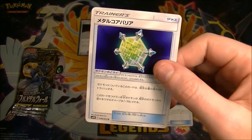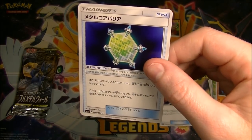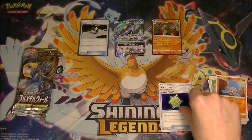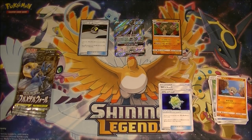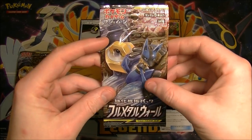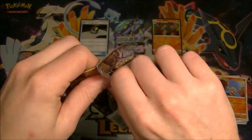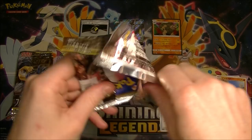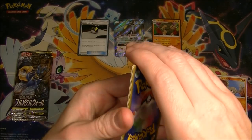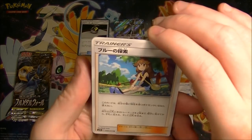We've got the Metal Core Barrier. This is pretty cool — your Metal Pokemon takes seventy less damage on the next turn. Pretty sweet. Metal is going to be tanky as anything. You can take such a beating based on all the abilities and the cards. You've got the frying pan, you've got so much stuff going on. You can really take a beating with Metal and keep kicking.